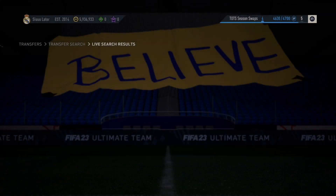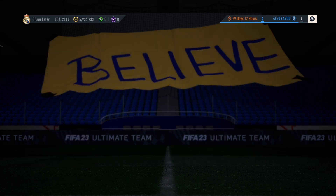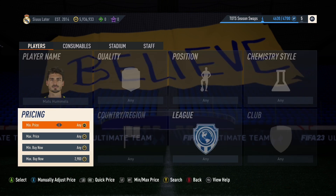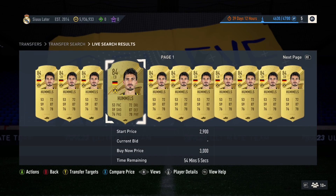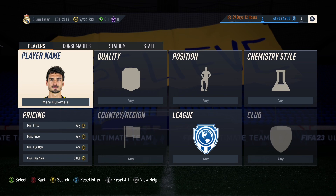Let's talk about another investment. The market has dropped and some investments are riskier than others. For the past month we've made a lot of coins on 84-rated cards — they're up and down, they drop, they go up, they drop, they go up.